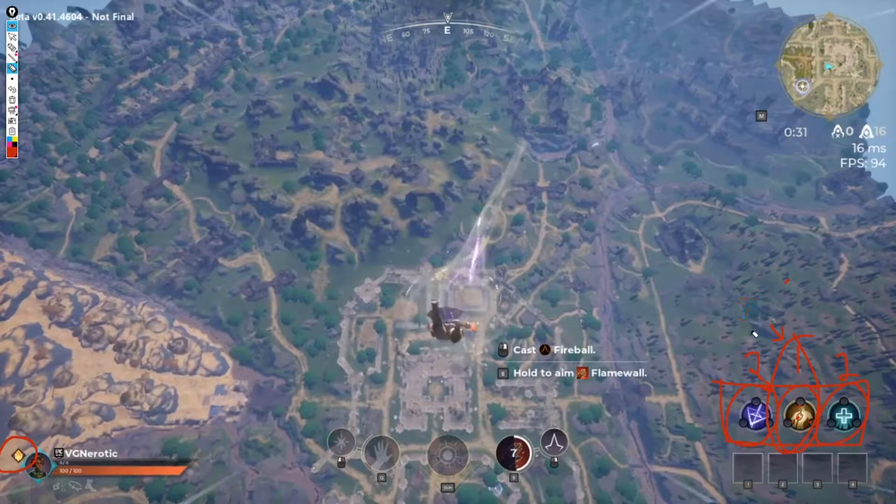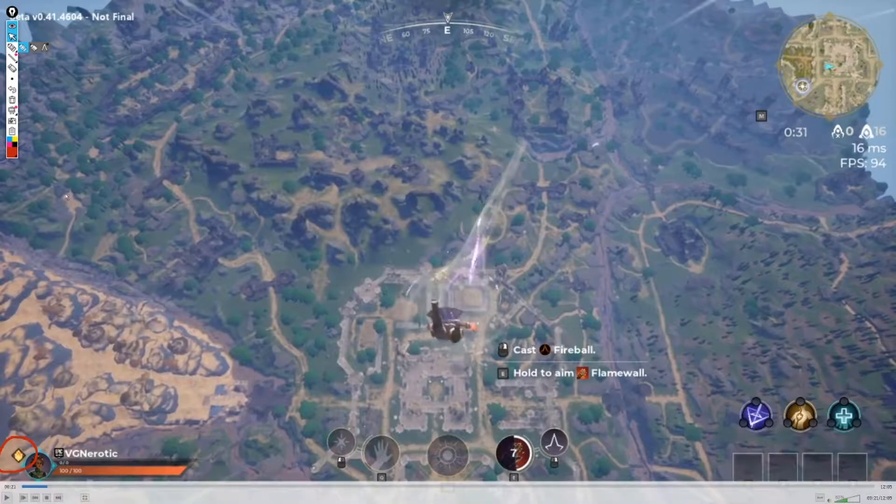I prefer the two-two-two build, going for fervor because that 25% cast speed at full charge is huge for DPS. Fervor is easily better than scavenger in most situations. It's all up to your playstyle, but in my opinion fervor wins out nine times out of ten.